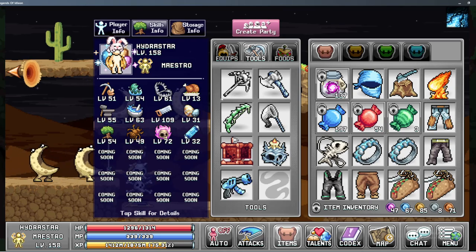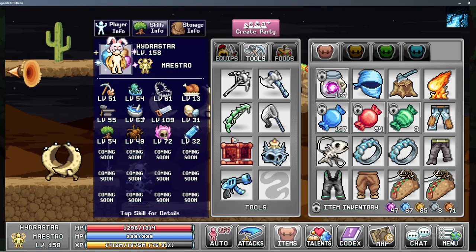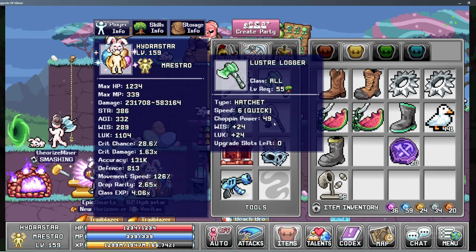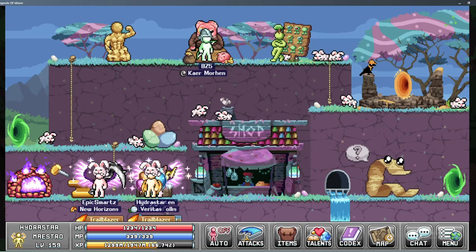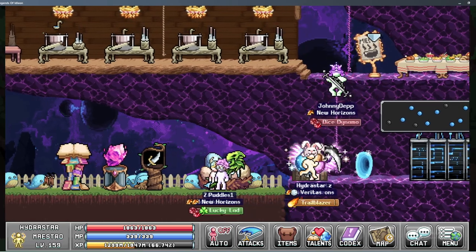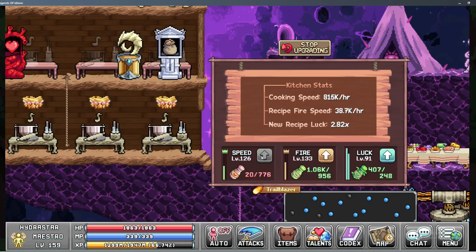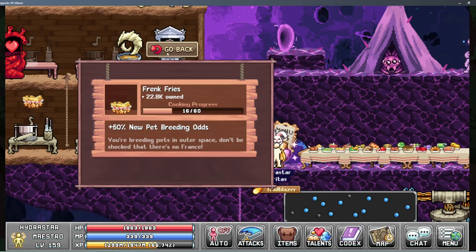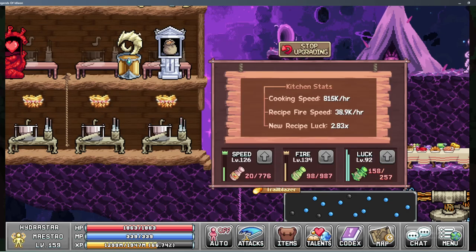The next one up is going to be to build the luster logger for the maestro, since we already built it for the wizard. After that we'll do the pickaxe once I get the correct levels. Just put in the luster logger on the maestro — level 159 — hopefully this will help with our woodcutting XP. We got the fourth diamond plate, and the cooking speed is now 787k, 815k per hour. It's starting to really speed up a lot more quickly — it kind of goes exponentially faster, especially with the alchemy bubble plus the diamond plates.